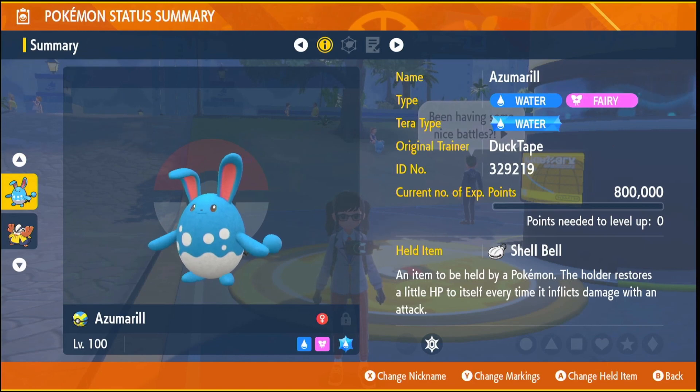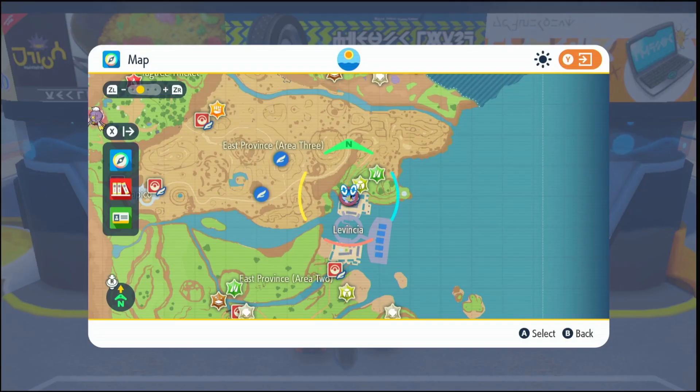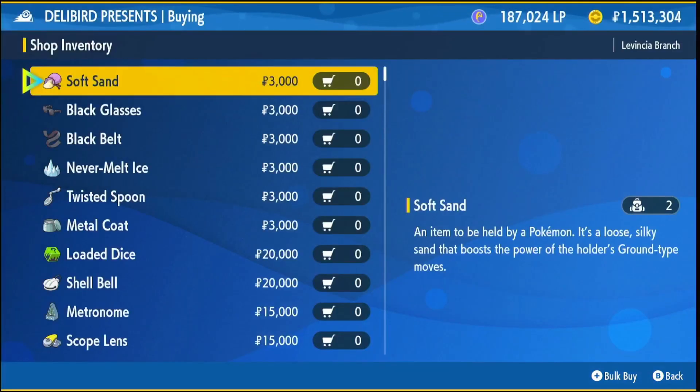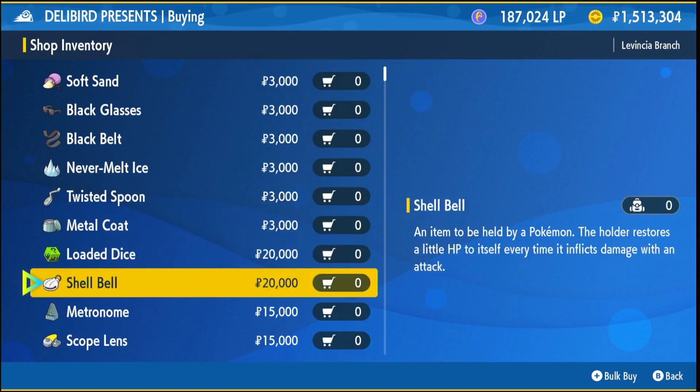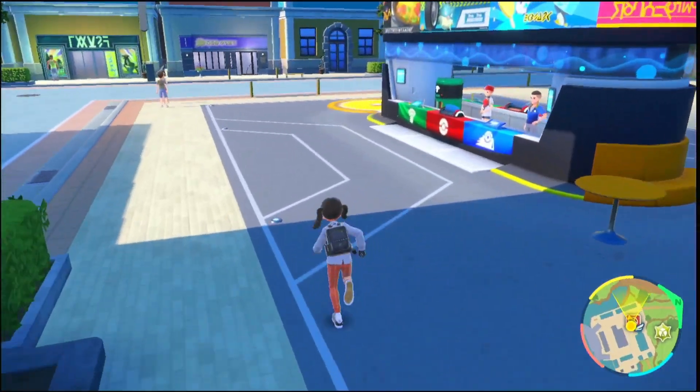The held item you're going to want is the Shell Bell. To get the Shell Bell, come to Levincia North, turn to the right and there will be a Delibird shop. Click on battle items, scroll down — it will cost you $20,000. While you're here, also buy a Metronome which costs $15,000, because we'll be using it later in the video.